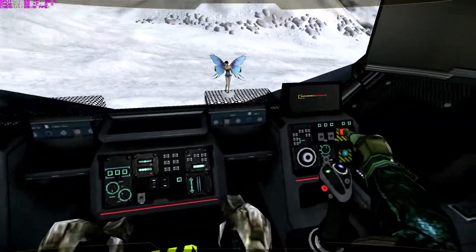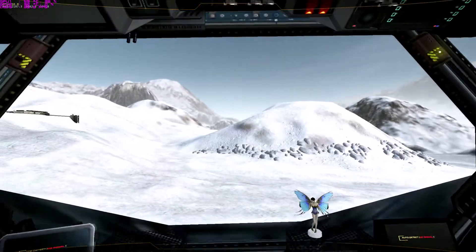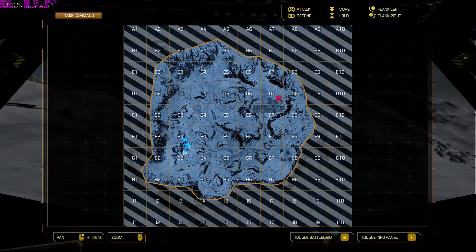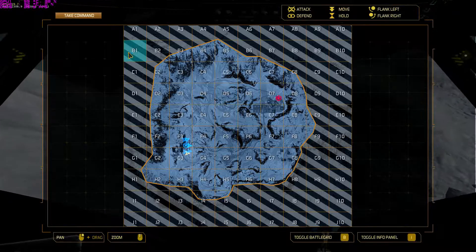Reactor online. Sensors online. Weapons online. All systems nominal. Alright, so what's our destination? E-5, E-6. Roger. Running as follows.